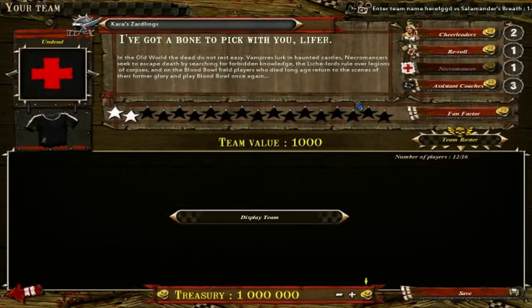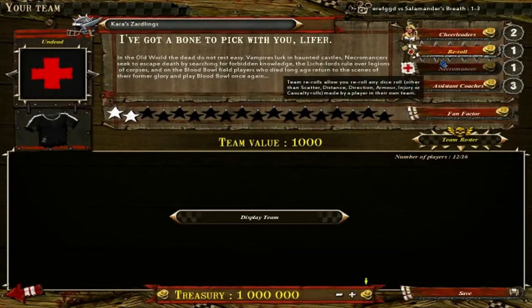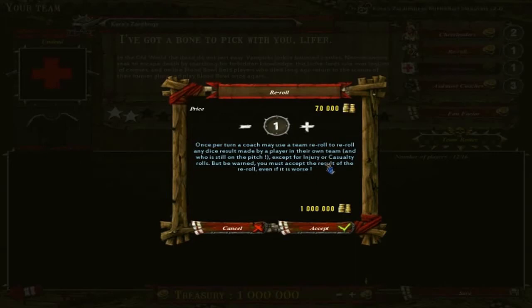Either way, things will go wrong — expect it. What a re-roll is: when you have re-rolls and a die goes wrong, you are allowed to make a team re-roll. The more you have, obviously the better off you are. It allows you to redo the entire roll — such as a bad pass, a tackle gone wrong, or that bullshit eye gouge. If you succeed on that re-roll, good; if you don't, you wasted a re-roll. They're very worth their money, and I believe they're half cost on this screen.